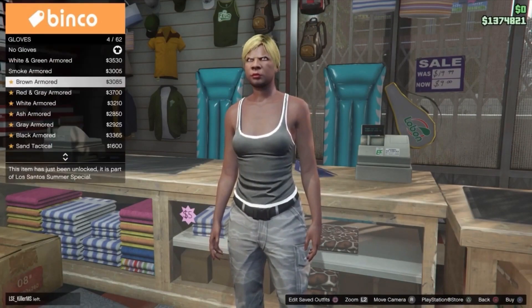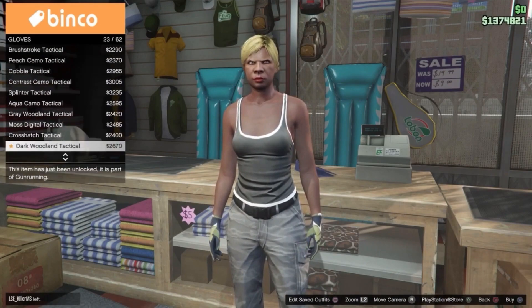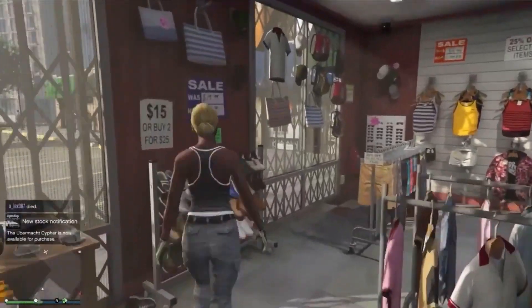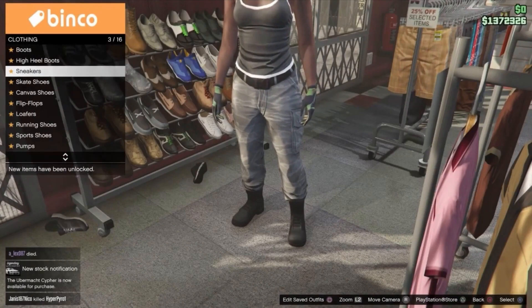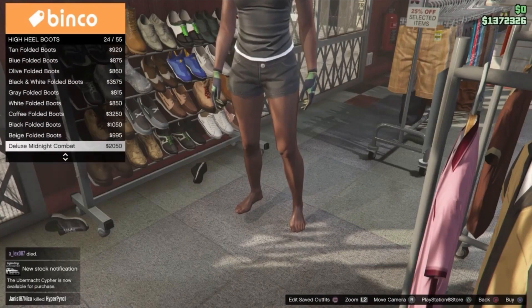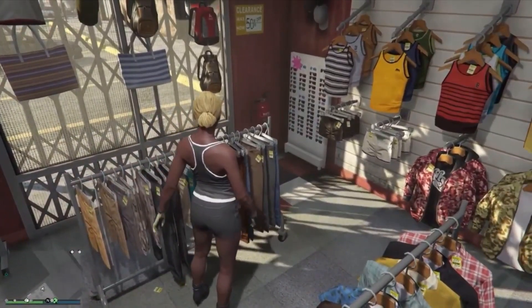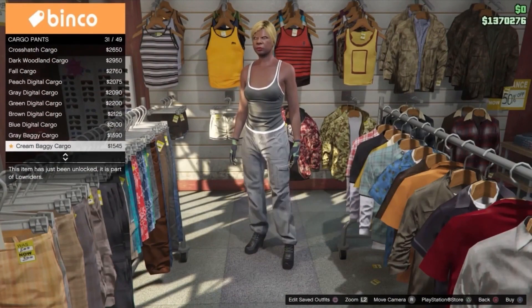Once you've done that you want to go ahead and equip some light woodland armoured gloves, as we're starting to create the first outfit for the glitch to work. Once you've equipped that you're going to simply go on over to shoes, then head into high heels and equip some deluxe midnight combat boots — to make your lives easier it's number 24. You then want to head over to pants, then head down to cargo pants and equip some navy cargoes which are number 38.